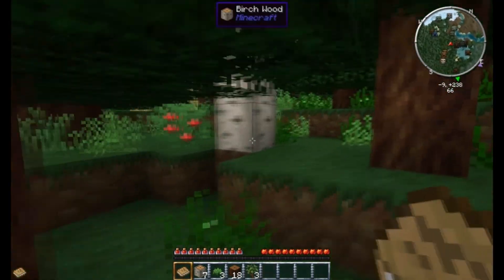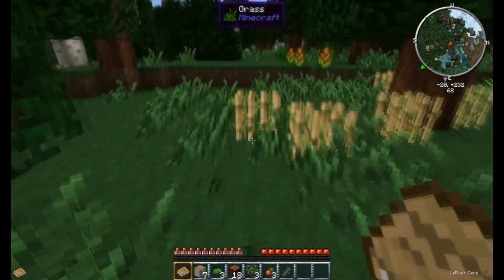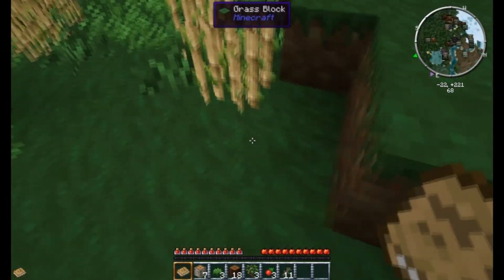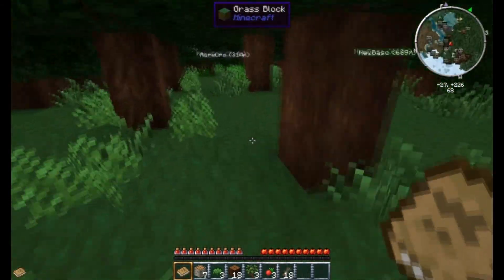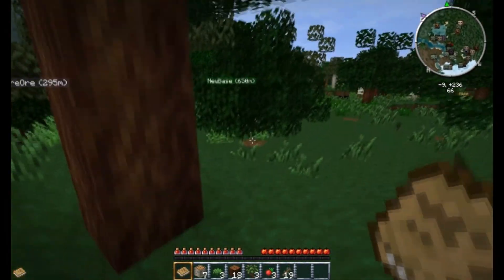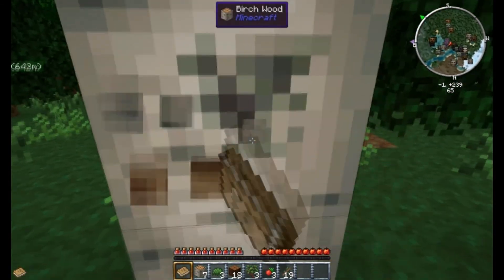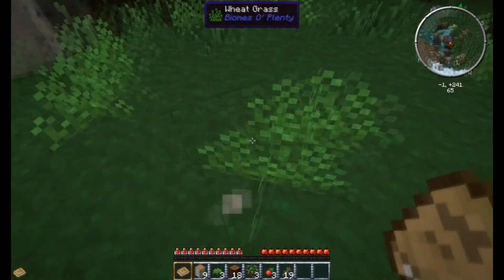I'm going to grab these berries really quickly — also, free sticks, always a good thing. Buildcraft 4, of course — you've got to have Buildcraft in a tech mod. I also have Bibliocraft; I have a lot of decorative mods in this. I really like decorative mods — they add a little something to Minecraft that I feel is kind of missing: chairs, tables, all that cool pretty stuff. I've also got Bibliowoods so I can make nice-looking chairs and tables. I also have Chisel installed, which is another decorative-type mod that allows me to make all sorts of really cool-looking blocks.